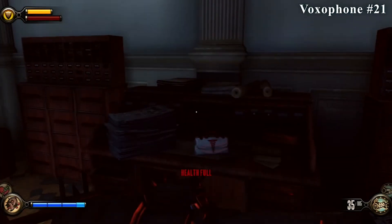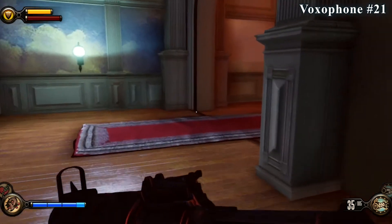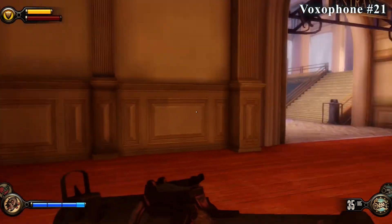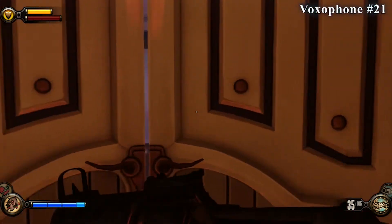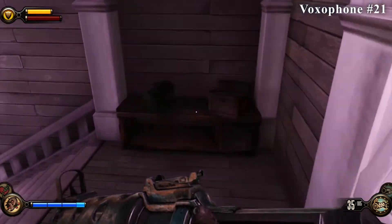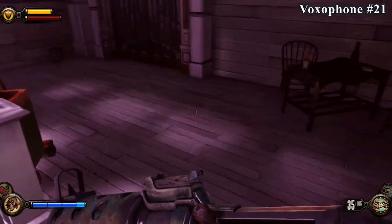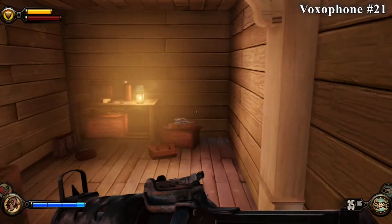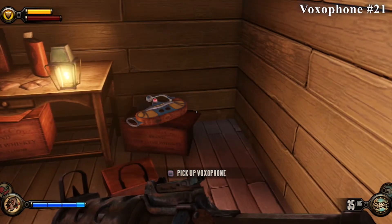Like most of the collectibles in this chapter, the next one is really close to the infusion upgrade we just picked up. We're just going to go up — that's where you're supposed to go to board the gondola. Make sure you go through these double doors first. The area is kind of distinct looking compared to what we've been seeing in this chapter, so just head down the stairs and you'll see it back here beside the lantern on the little box crate.